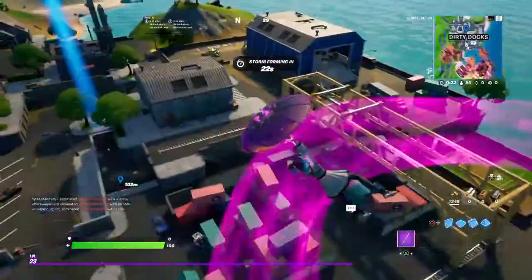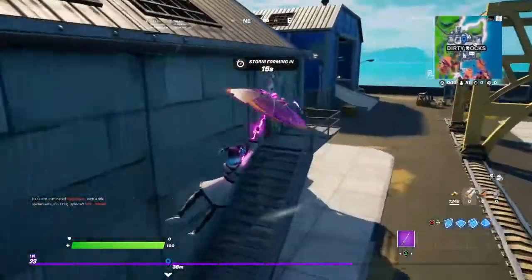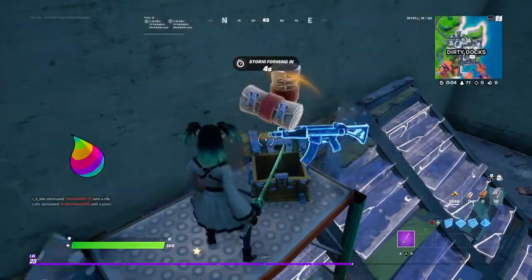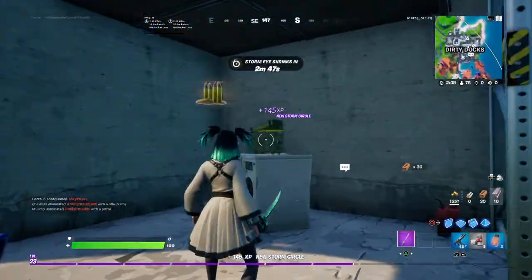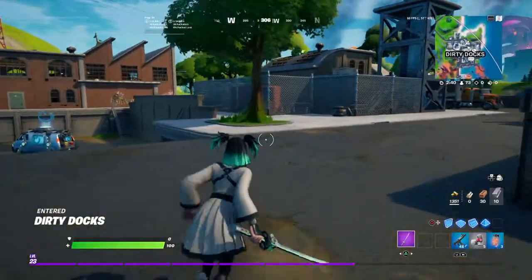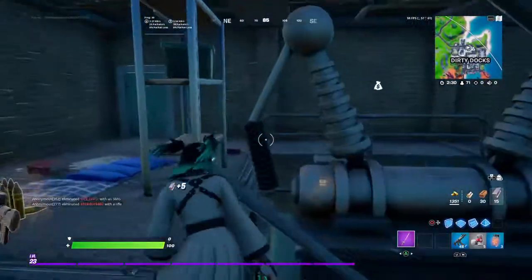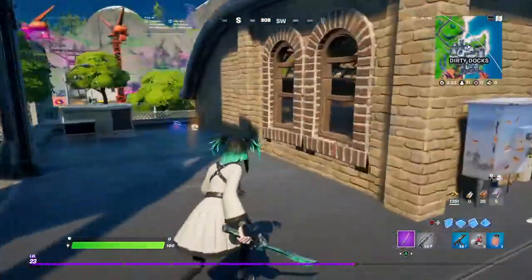Is there a chest up there? Nope. Alright, there's a chest there. There we go, there's one. There's never any chest in there. So if I die, I'm going to be slightly upset. Alright, so there's two chests here — well, there should be two chests.